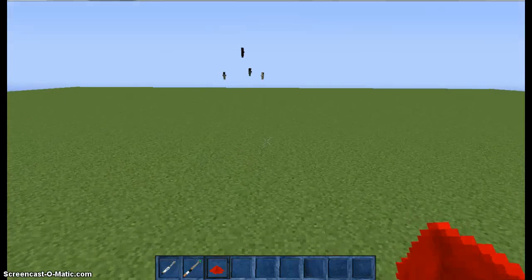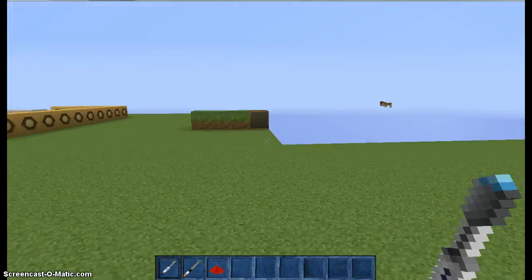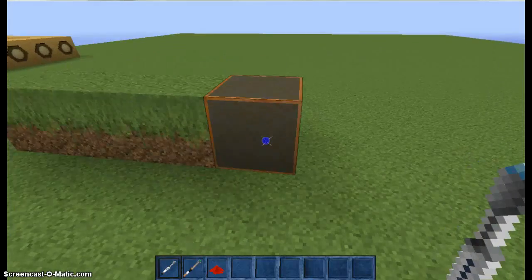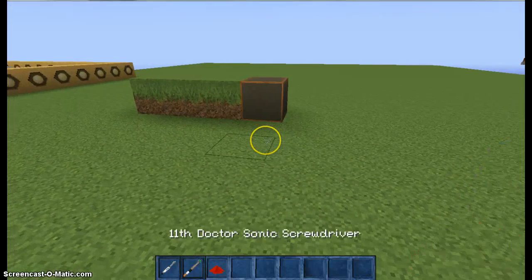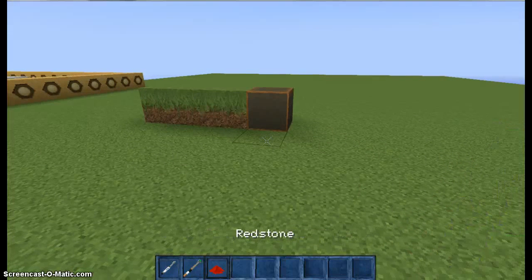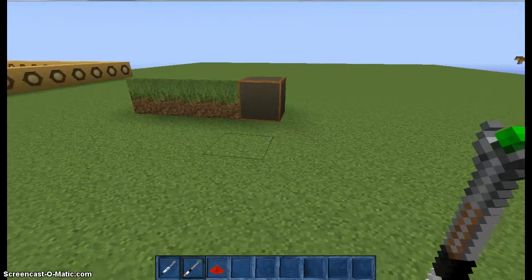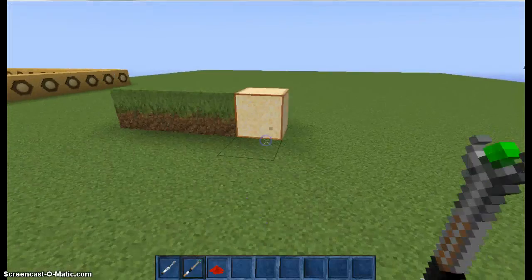The next thing here is — what the hell, is it flying? Anyway, the next thing here is the lamp. This is a pretty cool lamp — well, it's a pretty boring lamp actually. You just click on it and it turns on. You turn it off like that. When you use the Sonic Screwdriver really close to the thing, it actually makes you go into survival mode and you kind of explode and lose most of your health.